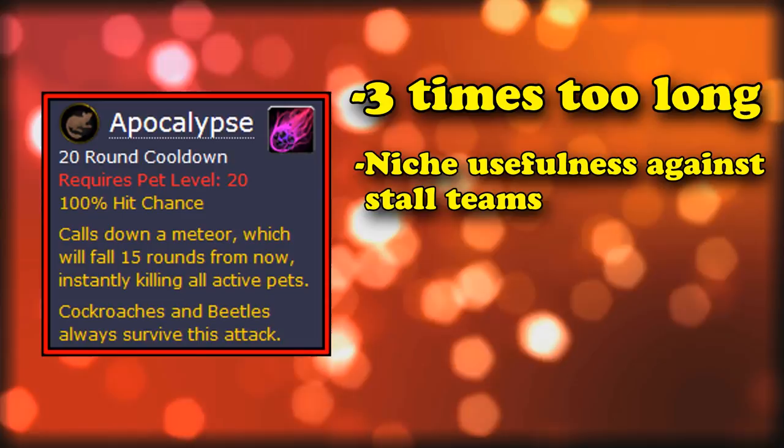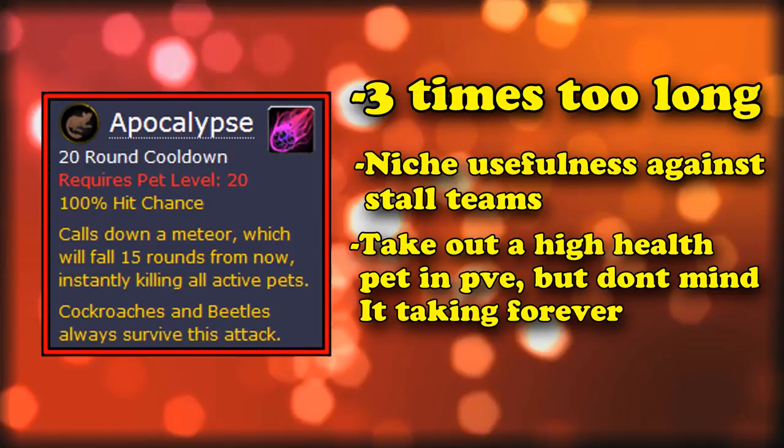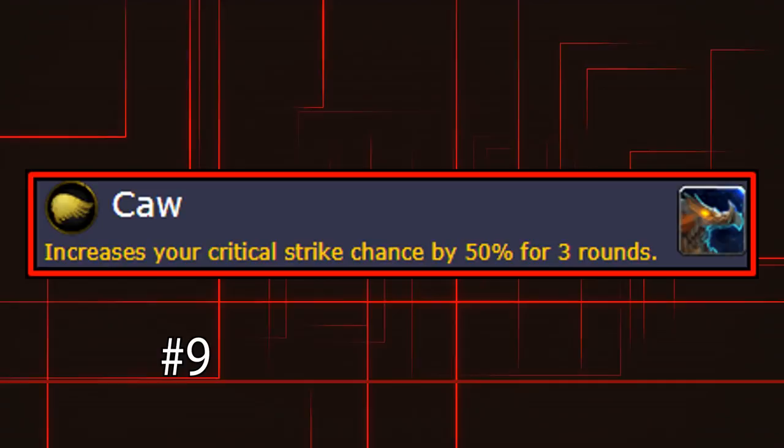If you're going against a stall sunlight team or something, it could potentially be useful, as those teams never die unless you happen to have a direct counter. Or if you want to take out a high health pet in PvE pet battles and don't mind doing it in the most inefficient way possible, and maybe you only have a couple of pets at max level anyway, then it might sometimes be useful since it doesn't actually kill all boss pets.